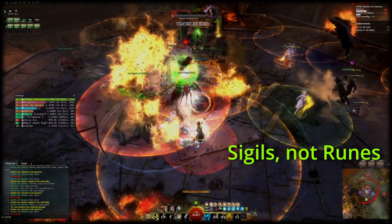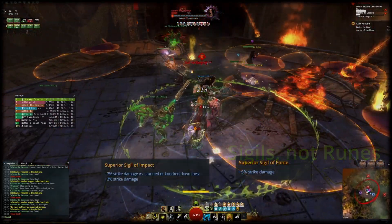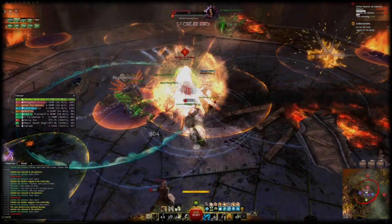The sigils on the weapons are Force and Impact. I didn't find any significant difference between Impact and the Air sigil on the golem, but the Impact sigil is AoE and increases your damage against CC'd enemies further, which makes it the better choice in my opinion. The rune of the armor is Scholar.